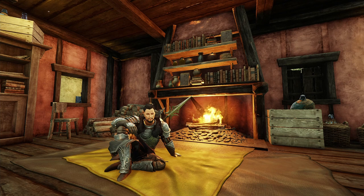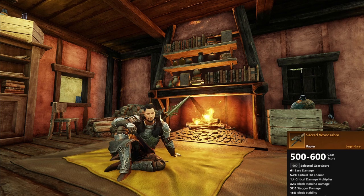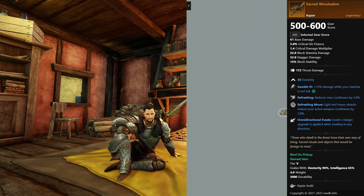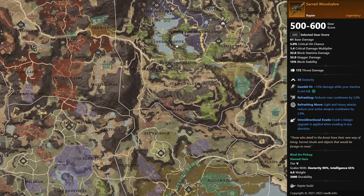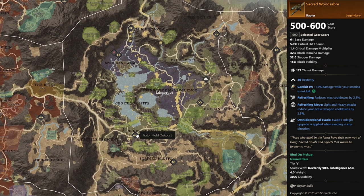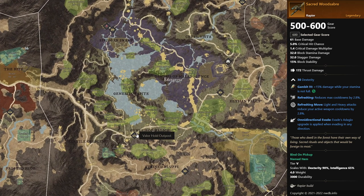Next we'll be taking a look at a rapier. This rapier's name is Sacred Wood Saber. It will come with dexterity, refreshing, refreshing move, and omnidirectional evade. This rapier is really good if you like a playstyle where you can spam your abilities, so look out for it. You can find this rapier in Genesis, which is located in Eden Grove — just spawn at the settlement and go right up to Genesis.